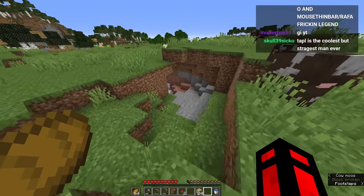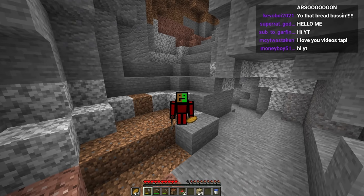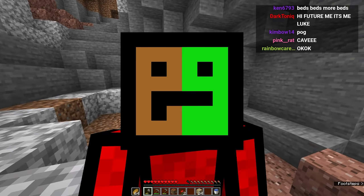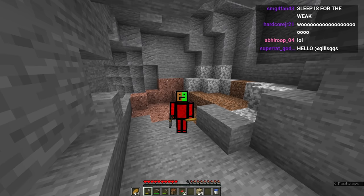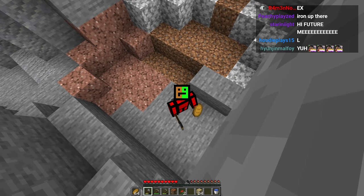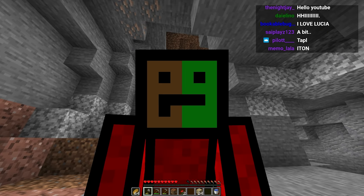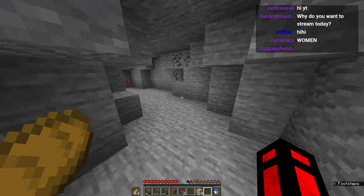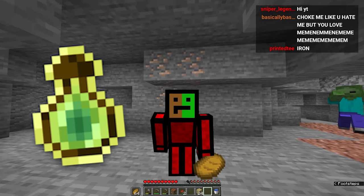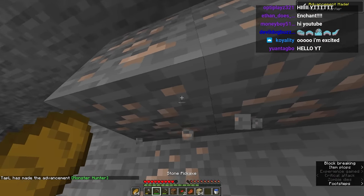Oh, there's a cave right here — nice! By the way, since we have custom enchants, it's going to cost a bit of XP. It'll vary depending on the enchant — some literally cost like one XP level, and some cost 30, which is a lot of grinding. But I've actually added one little thing to make the whole process a lot easier: you can craft bottles of enchanting, which is really really nice. Let's go get some iron real quick.